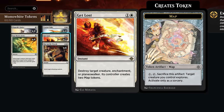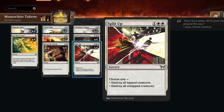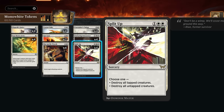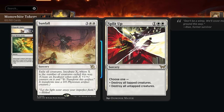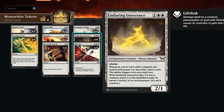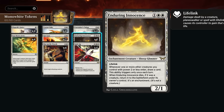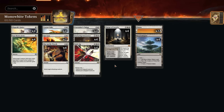We also have two copies of Get Lost, which is more versatile — it can answer enchantments like the Leyline, and is especially useful against planeswalkers, which our deck can otherwise struggle with. Rounding out the deck, we have Split Up as a new sweeper, destroying either all tapped or all untapped creatures — quite versatile, though a little awkward with the vigilance on knight tokens from Virtue. It plays well with Elspeth's Smite: if we make an unusual attack and our opponent doesn't block fearing Smite, their creatures are tapped, and we can cast Split Up second main. Split Up also gets the nod over Sunfall since we don't want to exile our own Enduring Innocence. That's our deck — let's jump into some games.